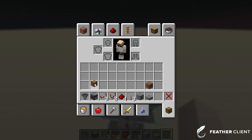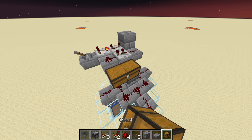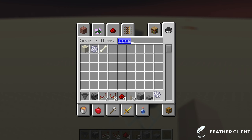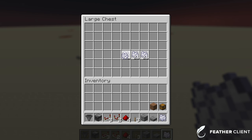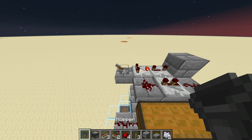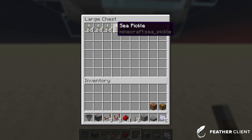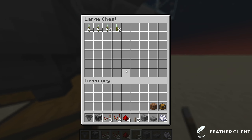Grab a chest and some bone meal, place the bone meal in the chest, then turn your farm on. If you did everything correctly, you should be getting sea pickles like this.